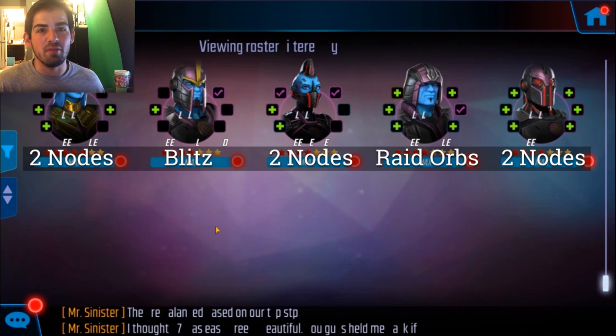Kree is pretty decent now, so it's not too bad an investment to level them up. I really haven't put much more work into them beyond what's shown, and this got me Nick Fury. Kree being decent now means you can throw them on Alliance War Defense or use them in Blitz. I don't think it's too much of a bad investment to get them up, especially if you're having trouble with the Nick Fury event. I would go for Royal Guard directly — don't go for the Blitz Orb, because you'll get those naturally. For Kree Oracle, use Raid Orbs, and for everyone else, node farm.